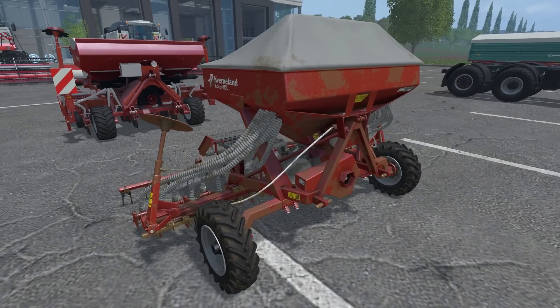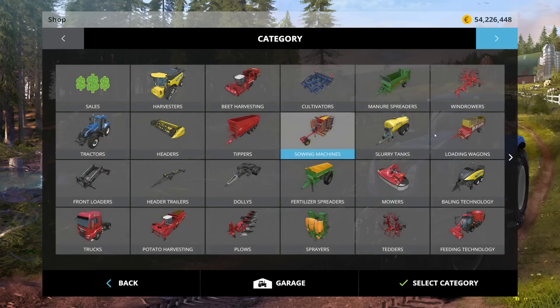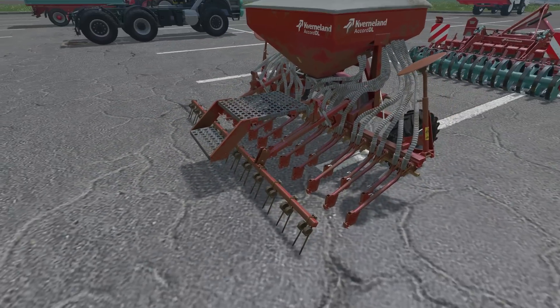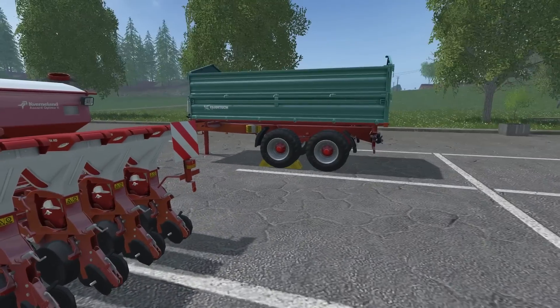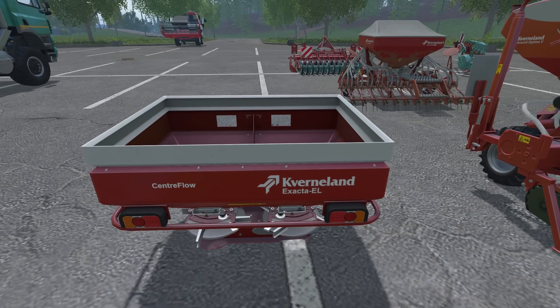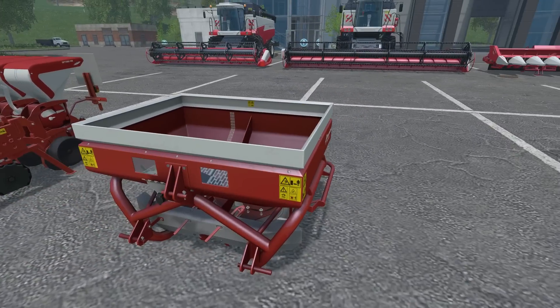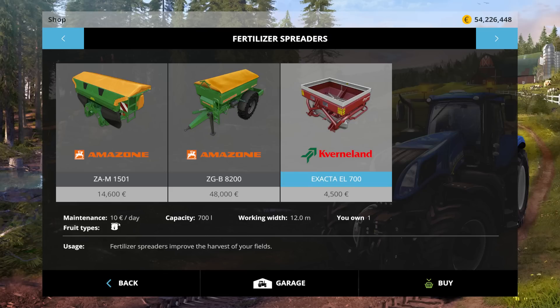We also have two seeders — a three-meter and a 3.8-meter. Neither one is a cultivating seeder, so you would have to cultivate before using these. One is actually for grains, and the other one is for corn and sugar beets. And then we also finally have the Convernland Exacta EL — a 12-meter width fertilizer spreader. It's pretty inexpensive at only 4,500 euros.